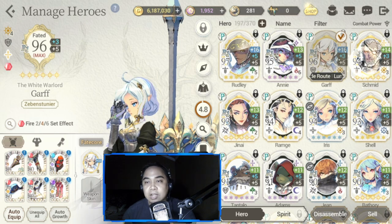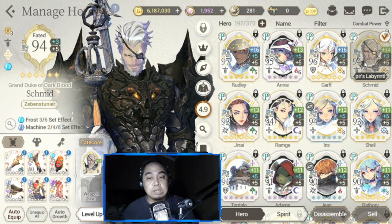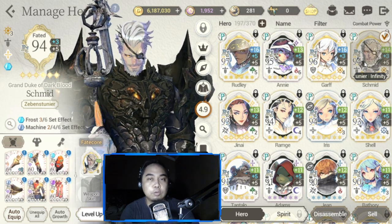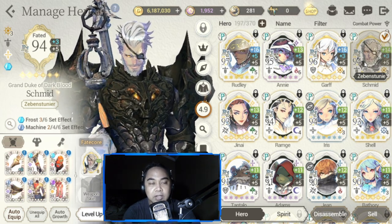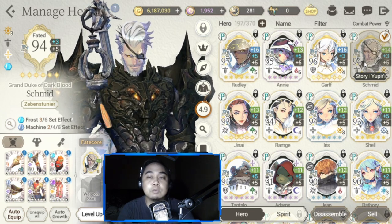Next is FC Schmidt. Everyone's been leveling him up because he brings a lot in terms of turn reset and damage immunity counter. I like him mostly for the turn reset. I'm still working on his signature force and his kit — I just transcended him recently to plus three and I'm bringing him up to level 96.